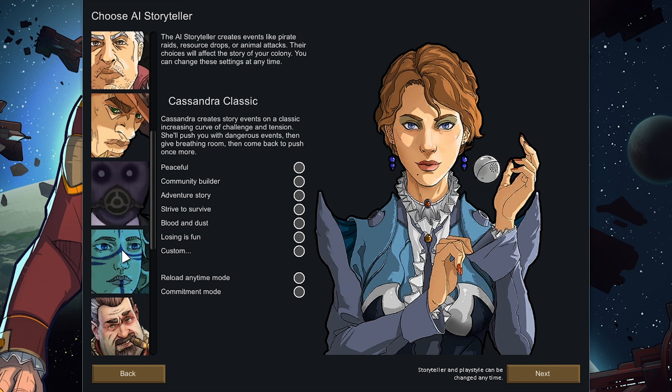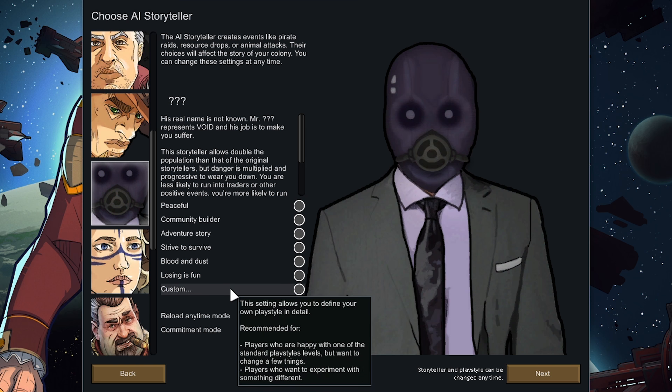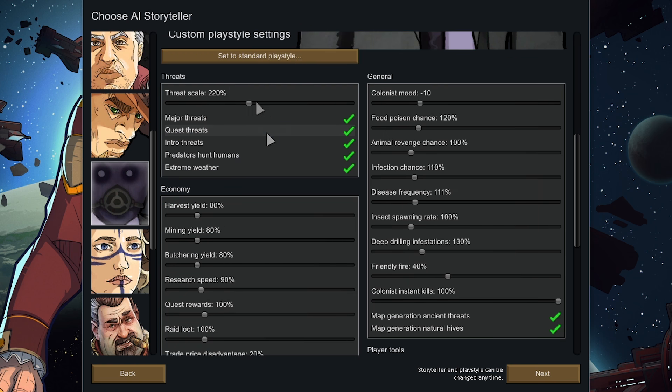Next we're going to difficulty. I really like Void and I'm actually working on a custom storyteller that takes a lot of inspiration from it. We're going to go to Custom Difficulty, set to Standard playstyle, Losing Is Fun. We have all the Losing Is Fun difficulties, but we're going to crank the threat scale to 500% — you can obviously change it to whatever you want. This affects raid size, infestations, difficulty of quests — it just makes the game harder in general.